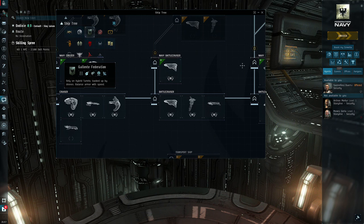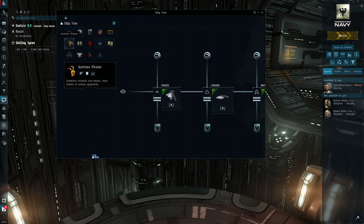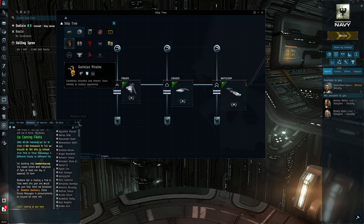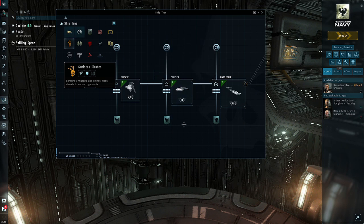I would say try to stay away from battle cruisers if you can. The better option is the pirate ship, the Gila — it's kind of the be-all end-all of ratting, the number one ratting ship in the game. It is somewhat expensive, but once you get it fitted up, it's a formidable level four mission runner. You do have to be a little safe, know what you're doing, and have good drone skills, but once you get all that up, it's an absolute beast.